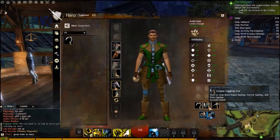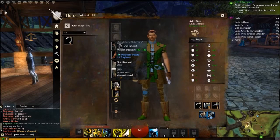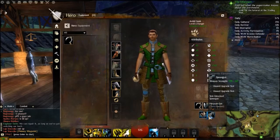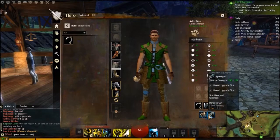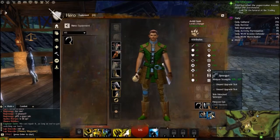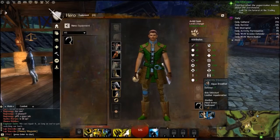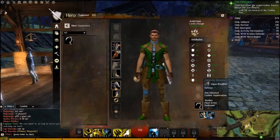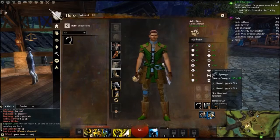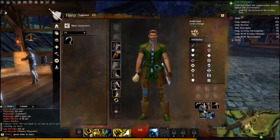Dull hatchet, chopper logging axe - this is currently equipped it says. So that's my throwing axe on my main hand. Ring, ring, amulet, back accessory, and another accessory I can wear. Spear gun - how do I change to a spear gun? I'm getting 100 to 122 weapon strength with this, and 115 to 127 weapon strength with this. Two-handed. Aquabreather - currently equipped. Looks like I can't equip this at all anywhere - not sure how that works out.